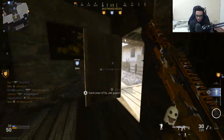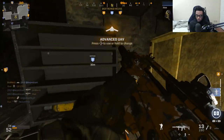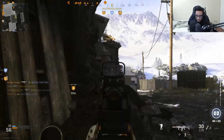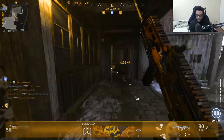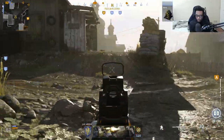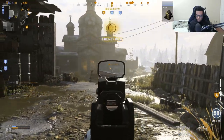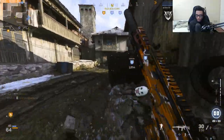I need to get an advantage, UAV. There we go. One of the nice things about the Holger is it has really good penetration. I'm going to rotate up here — I'll probably catch a couple of them as they're trying to cross. I'm actually out of here.